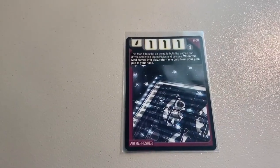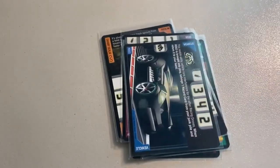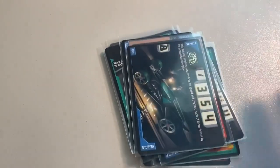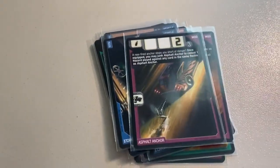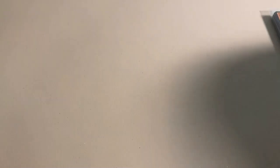Next up, another lot of 13 near-mint trading cards: Arrow Fresher, Endure, Jaw Jammer, Swamp Realm, Arrow Package, RDO3, Downshift, Riveted, Ratified, Mutant Vultures, RDO6, Four-Wheel Steering, and Asphalt Anchor. Grand total on this order was $20 even to a return buyer.